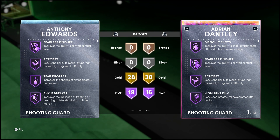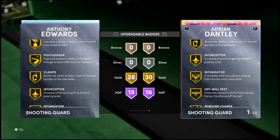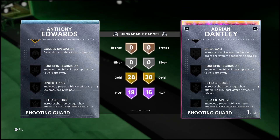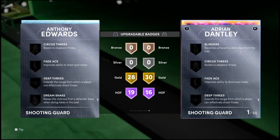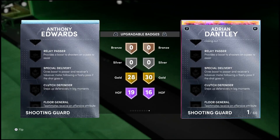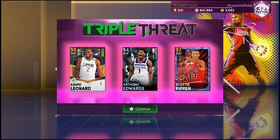His stats are low-key looking good — it's just the badges. He has everything you need in the card except two key badges: blinders and deep threes. He doesn't have blinders or deep threes, but you can add them on. It's up to y'all.